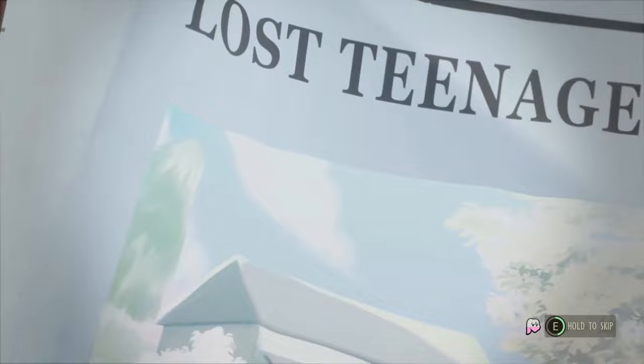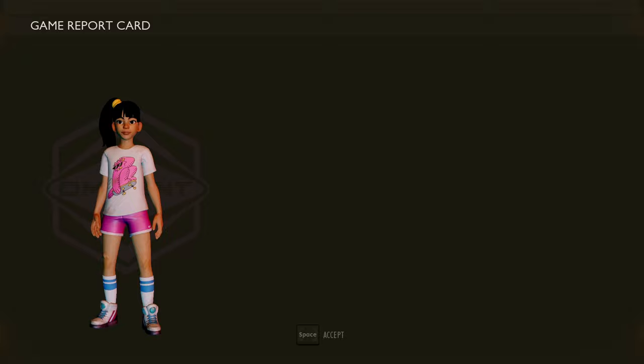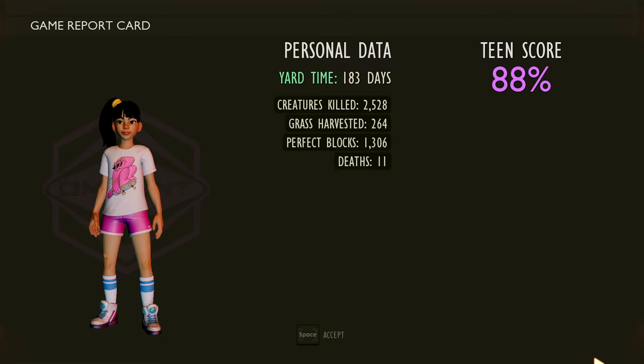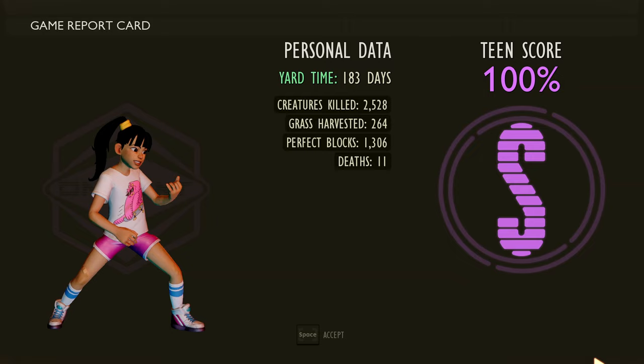I do encourage you to watch the credits because they're pretty interesting, and there are two endings so make sure you see both. Here's our report card: played on medium solo, 183 days, 2,500 creature kills, 200 grass harvested, 1,300 perfect blocks, only 11 deaths — and there's our 100% report card. That's how you get the 100% report card and the Super One achievement for Grounded. If you found this video helpful, make sure to smash the like button.